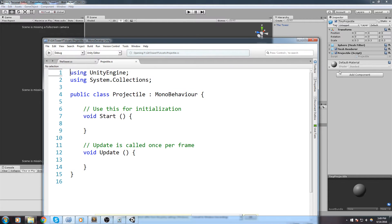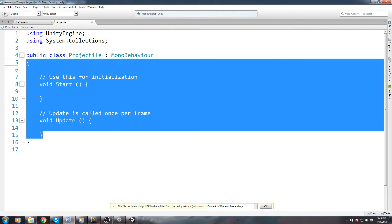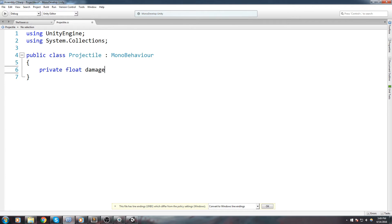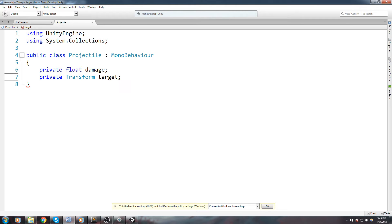Before we even get started coding, let's drag and drop it inside of the projectile folder so we have a prefab. I removed it from the scene, now I'm going to double-click on the projectile script to get started. Let's clean this up. We're going to need a private float to keep track of the damage, a private transform to keep track of the target, a boolean called is launched so we know if the projectile is actually flying towards the target, and a private Vector3 start position — actually, let's skip that for now and add it later if we need it.